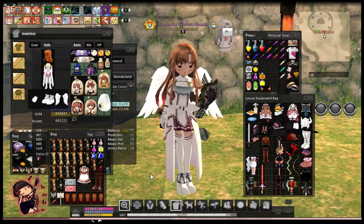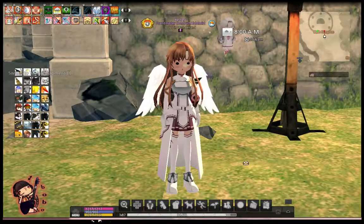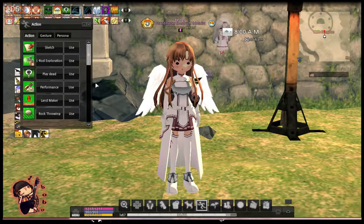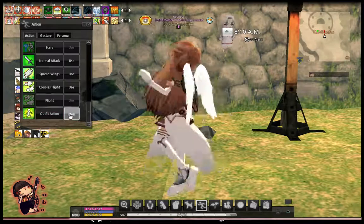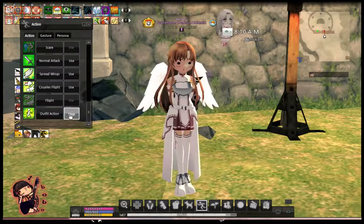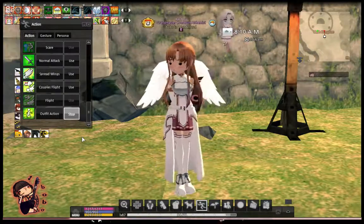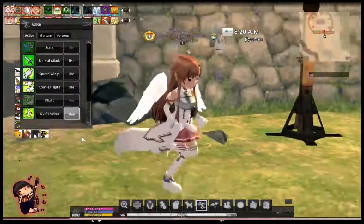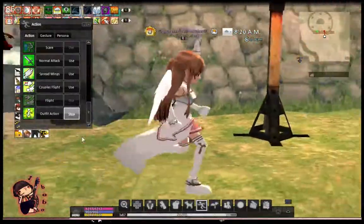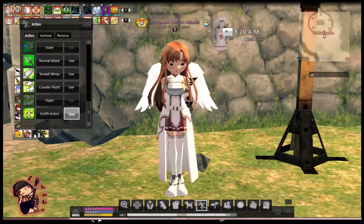For each outfit, they have their own little animation. It's not an idle animation — as you can see, I'm idling right now with no weapons and it's not doing any animation. You actually have to toggle the action list, and on the bottom you'll see the outfit action. When you open it, you will toggle the animation. The skirt is flowing freely in the wind, not like the other outfits.